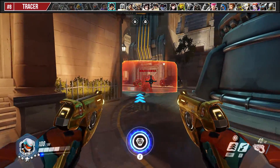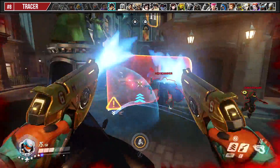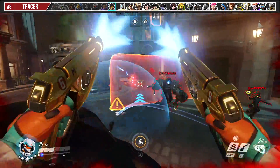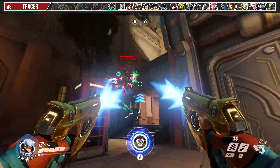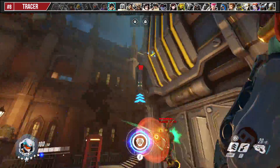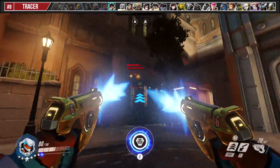When Tracer is coming in for a Pulse Bomb, try and give her a boop. Usually she isn't expecting it and it can cause her to miss her target. In a 1v1, you can actually annoy her and draw attention away from your teammates because your erratic movement and your healing aura can almost guarantee you won't be one-clipped.